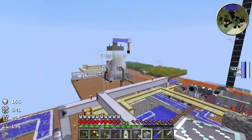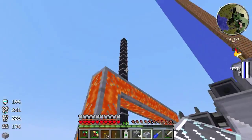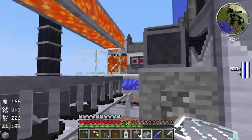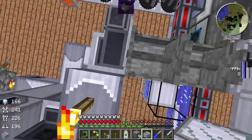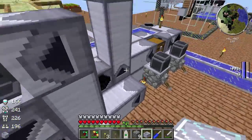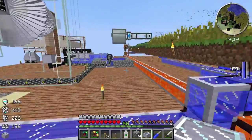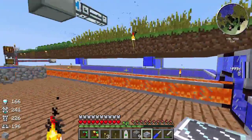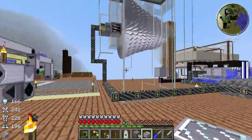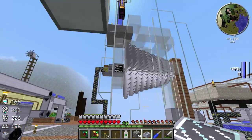Since I've got a pretty good source of lava coming from our soul panel, we're going to set this up now. So lava goes in there, water goes in there.